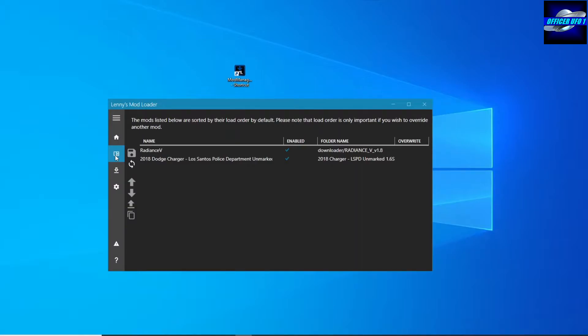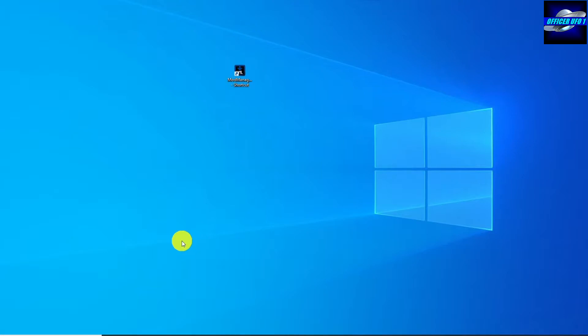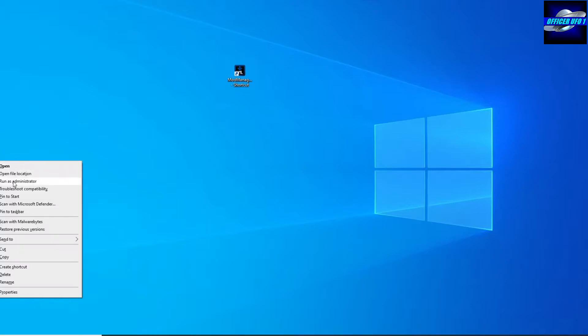There it is — it's in there. I'm going to click on it and then click 'Copy Files to Game.' I'll X out of that — it saves automatically — and we'll fire it up and test it out. I'm going to run this as an administrator.